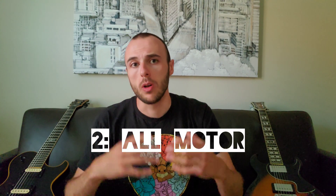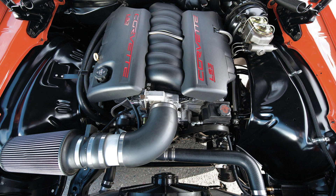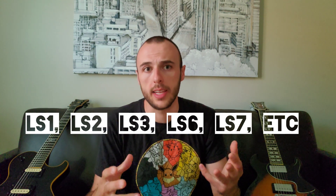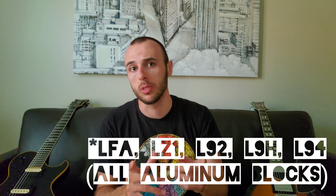Now let's switch gears and talk about all-motor applications. If you're building something naturally aspirated, I would personally recommend going with an aluminum block motor. That would typically be something from a Corvette, Camaro, or Trans Am — typically the engines that have 'LS' in the title: the LS1, LS2, LS3. Also keep in mind, there are some truck motors that come with aluminum blocks, though they don't make as much power right out of the factory. I believe the Escalade motors usually have aluminum blocks, so that would be a really good option too.